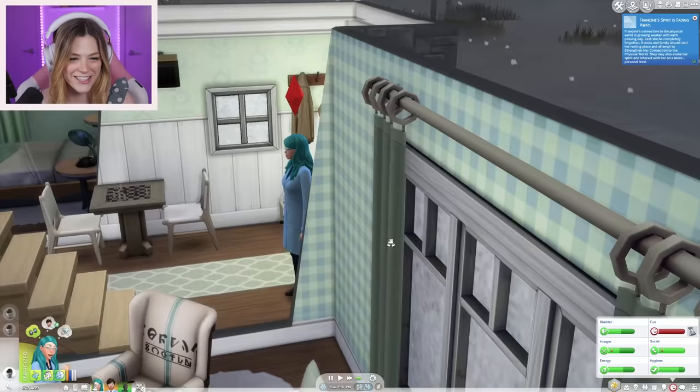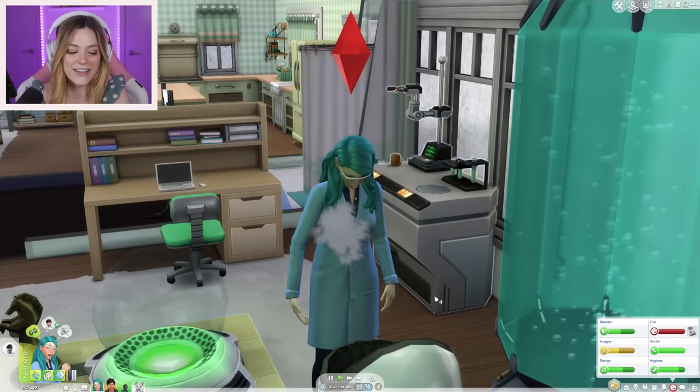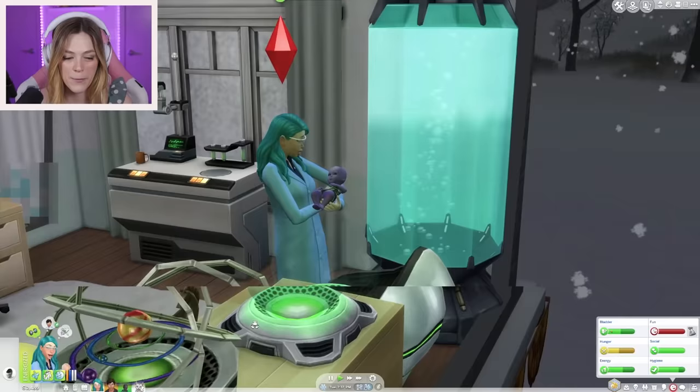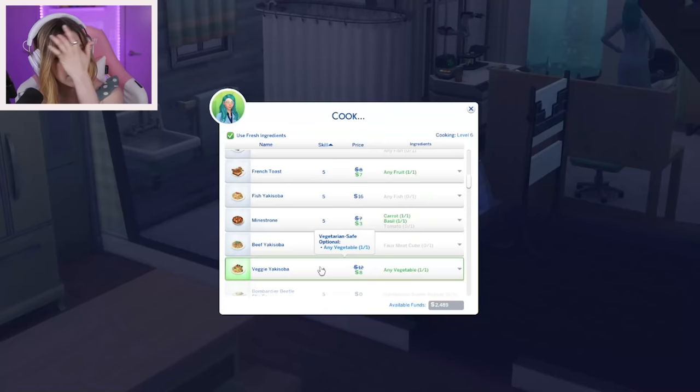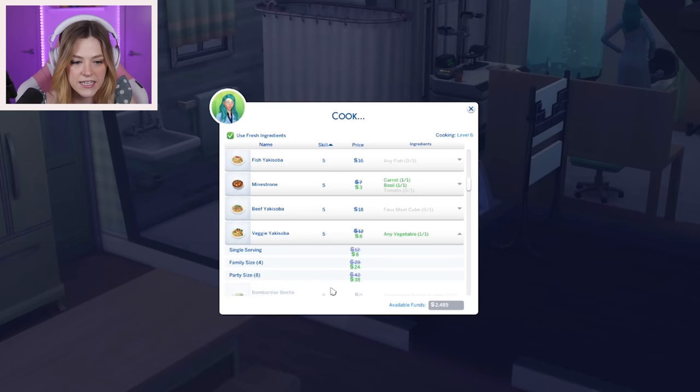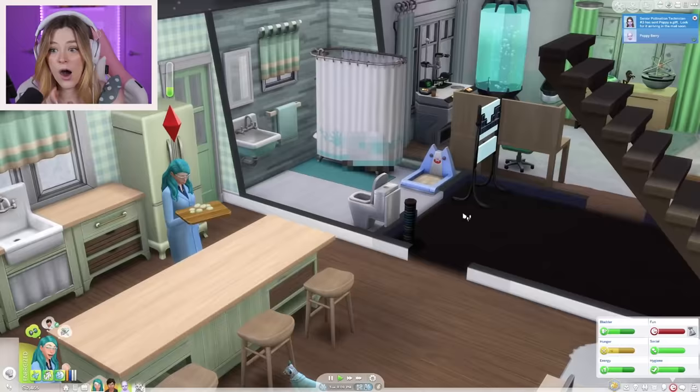Some of you pointed out in the comments how cute it is that the two little scientists had a little science baby. I think that's really cute — they were like, this is a master experiment. We're probably the only family on earth with an alien child. How about some veggie yakisoba? We'll do a family-size one. She'll cook dinner for them. Hazel wants to come over — yeah, you can come over, Hazel.